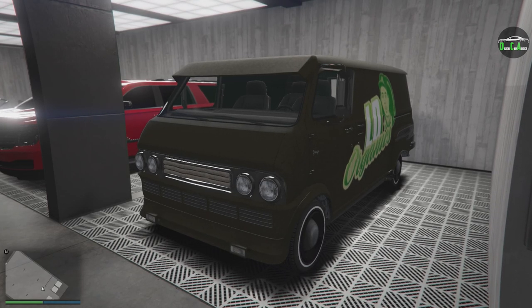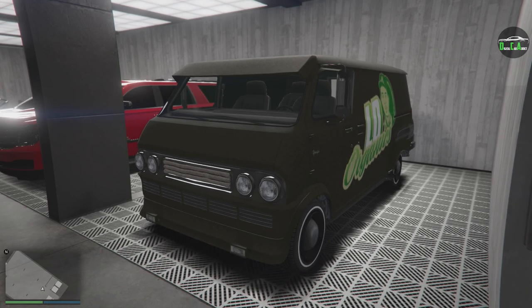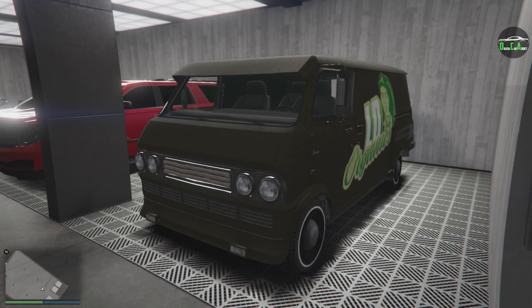I do want to clarify here: this van is not normally obtainable. You cannot buy it. You cannot normally get it in-game. The only way you can get it is by glitching it off a friend that has it — very similar to the last Slam Van. Same concept here.